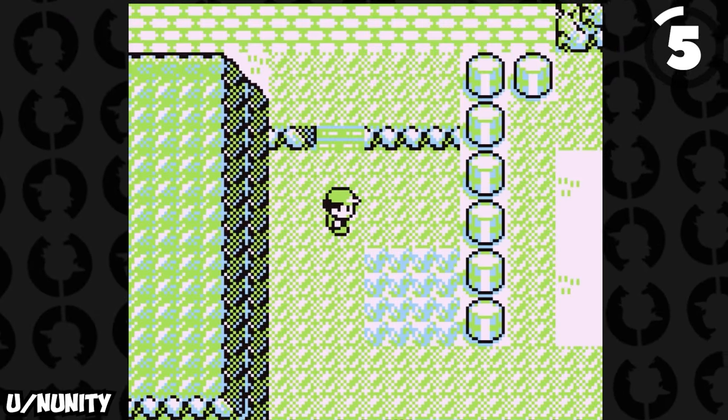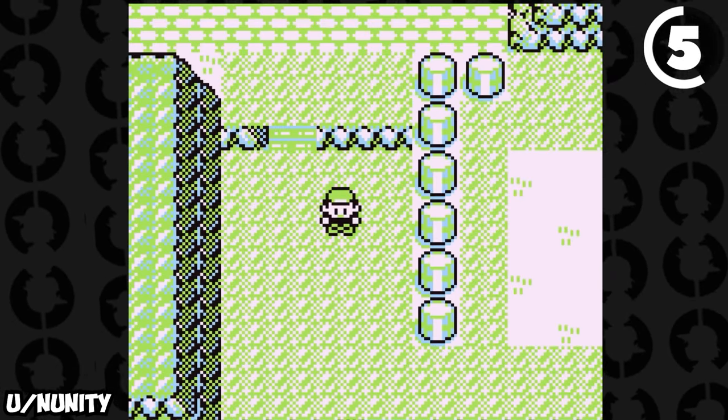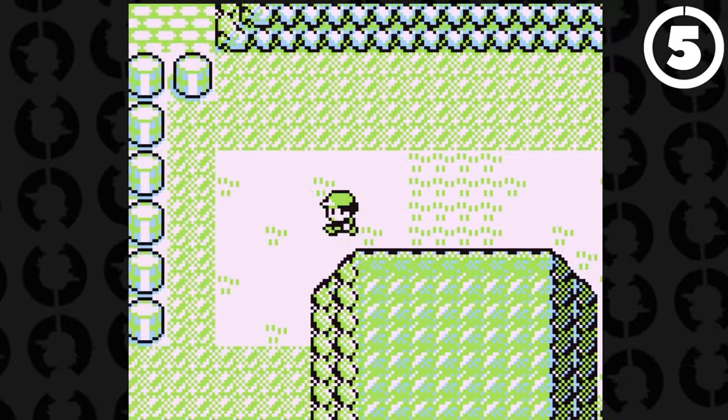After getting HM Cut, you're actually able to use it to cut down tall grass. This is something people didn't really realize — it was a feature that got overlooked by most players since it wasn't clearly stated. You can use Cut to clear grass to make it easier to progress in certain areas if you don't want to buy a bunch of Repels.